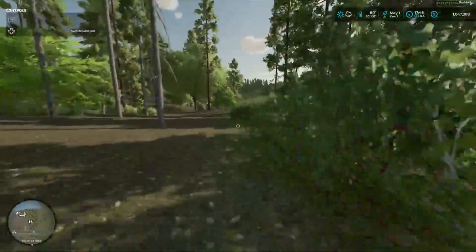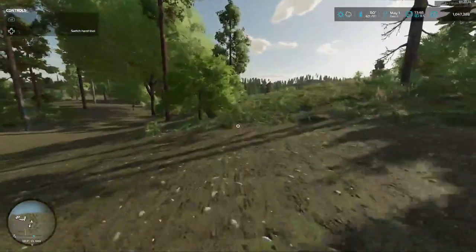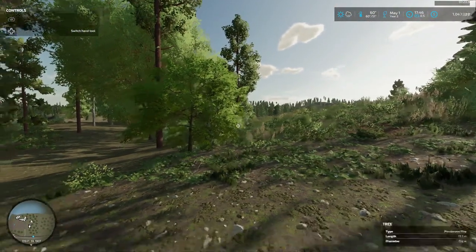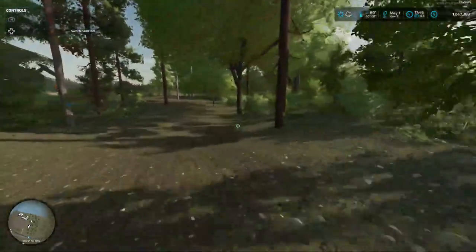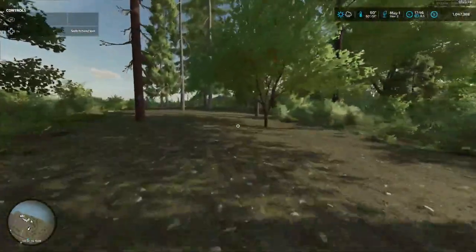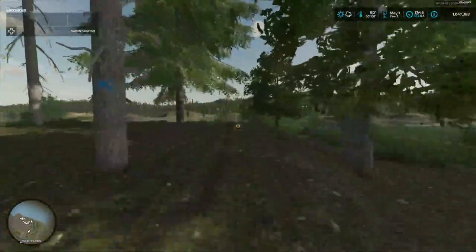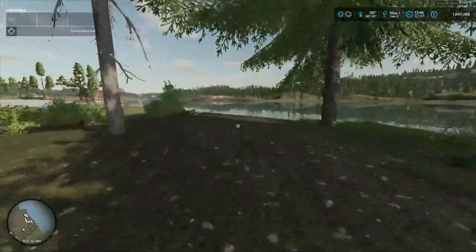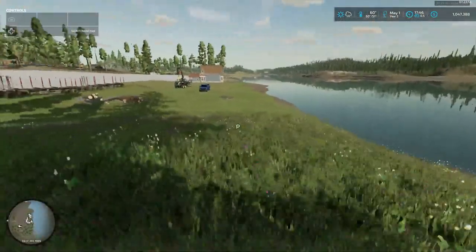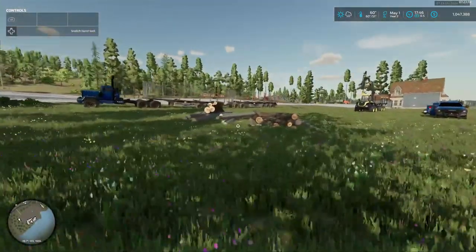Everything on this side here we can't touch because there's an invisible line going down through here. I thought it went straight but it curves, so all these on my right I can't get - the ones on the left I can, the ones with the blue X's. It curves this way and this way. I've been a little bit busy as you can see - we got some logs here.